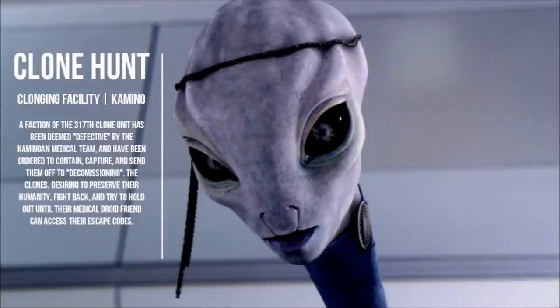At number 3, we have Clone Hunt. If you're a fan of the Clone Wars TV series, you may recognize a similar scenario which took place in Season 6. There would be 18 clones and 2 Kaminoans at the start. The premise is that the Kaminoans deemed this clone unit defective, and they are trying to hunt them down for decommissioning. The clones are trying to survive until their medical droid buddy can access the codes to the Kaminoan pods in the hangar to escape the planet. Clones would have DC-15As with flashlights, and the Kaminoans would use a melee move, taking advantage of their long reach. The Kaminoans could also have a syringe ability that causes their melee strikes to slow the clones down, as if they've been drugged. The map would be the cloning facility on Kamino, but the kicker is it's all dark — just like Ewok Hunt — with the Kaminoans having shut down the main power generator.